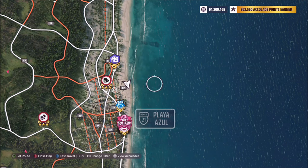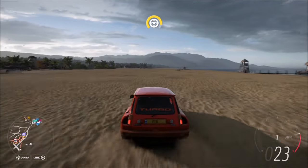Playa Azul is located on the far right-hand side of the map by the Goliath race. Taking your photo anywhere on this beach will suffice.